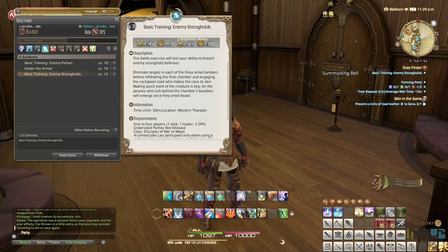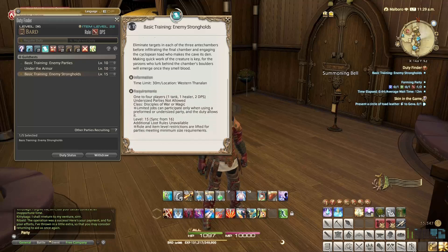You'll be engaging the Cytopian Toad who makes this cave its den. Making quick work of the creatures is key, for the Yarzons who lurk behind the chamber's boulders will emerge once they smell blood. Time limit is 30 minutes, one to four players. Level sync to 16 — all the good stuff.